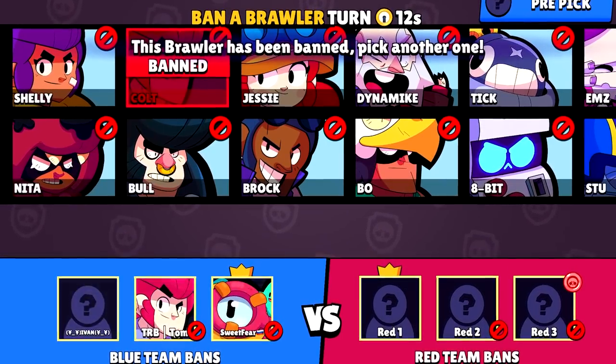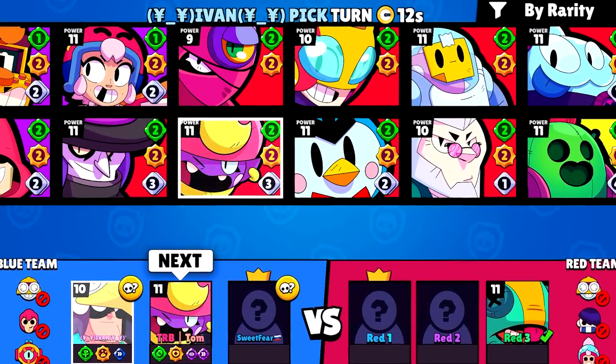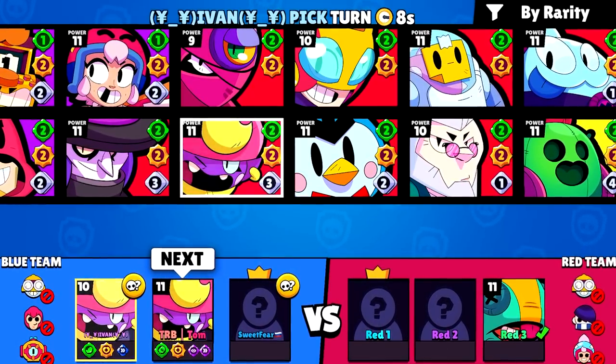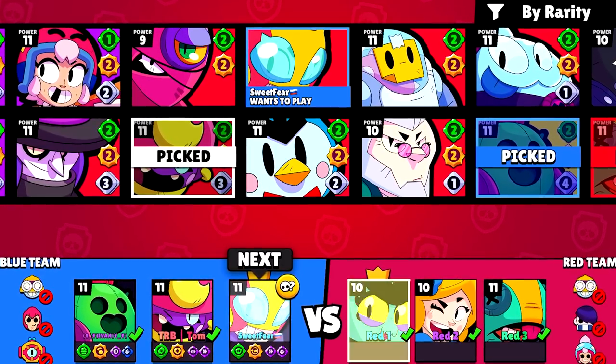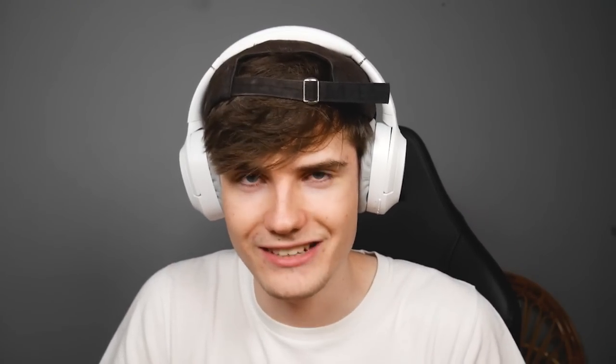Tip number six is about the most important thing in Brawl right now: the draft phase. You never want to pick two tanks or two weak brawlers together if your opponent has a pick left, because picking two tanks gives them an easy Shelly pick. By tanks I mean brawlers like Ash, Bull, or Buzz; by weak brawlers I mean throwers, hypers, Brock — anything aggressive or low HP. Anticipate what your opponent is going to pick, think about what easy counters they have, and make sure your comp is not easily countered by just one brawler. Keep your comp well-rounded and that will help you a lot in the draft phase.